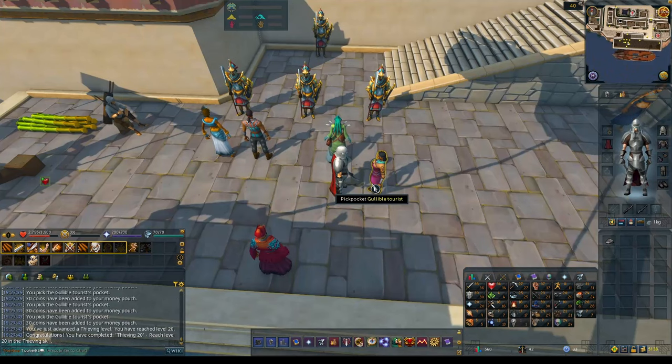Just got 20 thieving. I decided to get sidetracked because my cash stack was looking extremely low and I still want to buy some upgraded armor because I'm still wearing iron. I looked on the wiki and one method of making money as an early game Iron Man was pickpocketing this gullible tourist. So I decided to come over and do that, get some thieving levels and hopefully pull the small gift offering. I'm pretty sure it's a guaranteed like 50K, which would really help my early game cash stack. So I'm going to be doing this for a while until I'm happy with a cash stack.